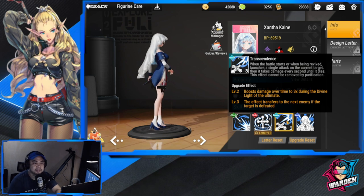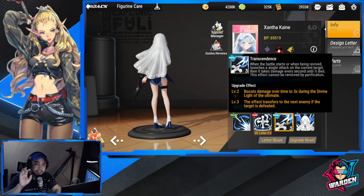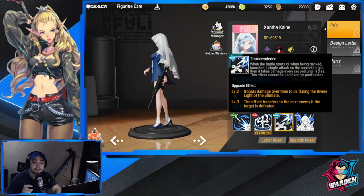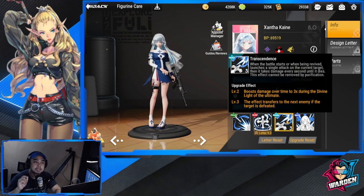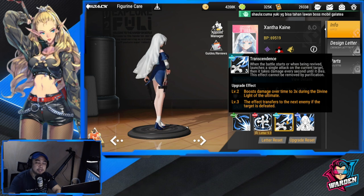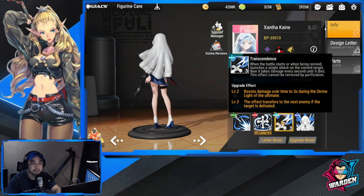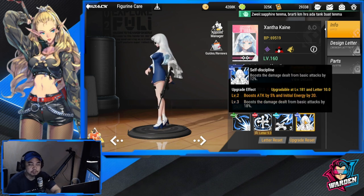Passive upgrade effects: at level two, damage over time is boosted by three times during the divine light of the ultimate. At level three, the effect transfers to the next enemy if the target is defeated. Level two is very important; it's important that you upgrade both the passive and ultimate up to level two.